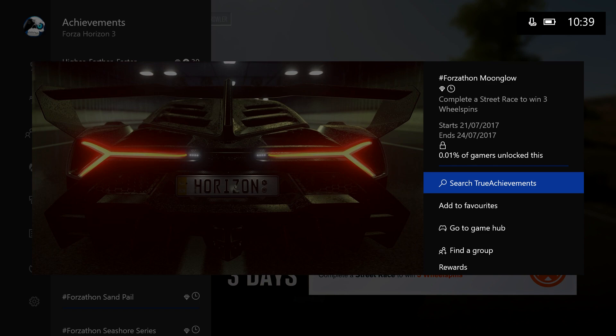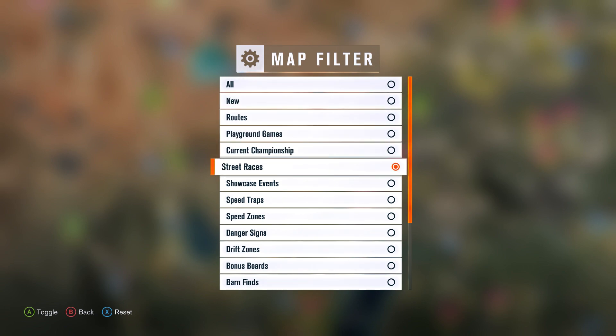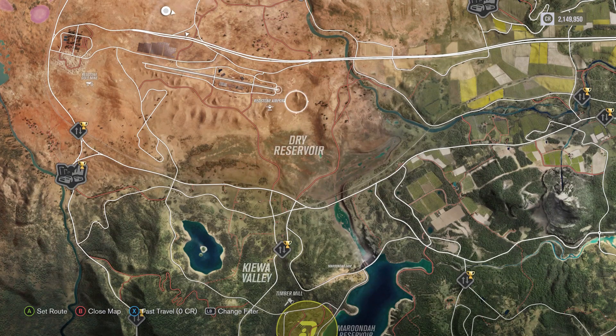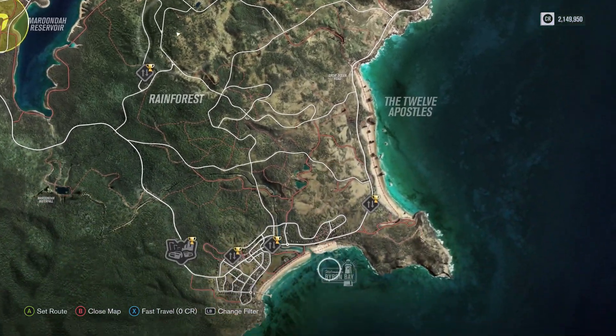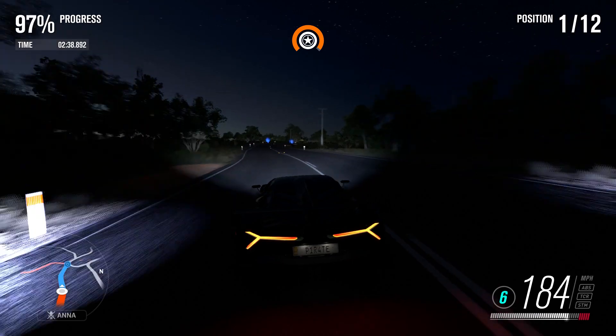And lastly, Moonglow. Complete a street race to win 3 wheel spins. Pick yourself a nice fast car, filter up to street racers and select one you fancy. I always find the easiest one to be the Coalcliffe Drag Street Race. Complete the street race and bag yourself 3 wheel spins.